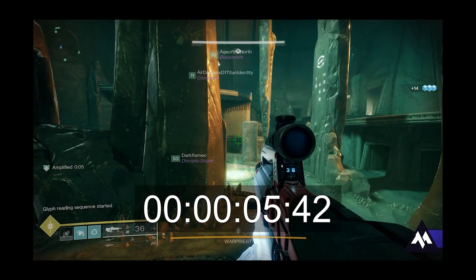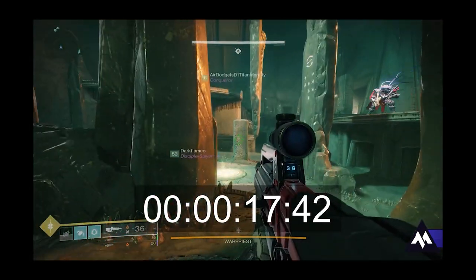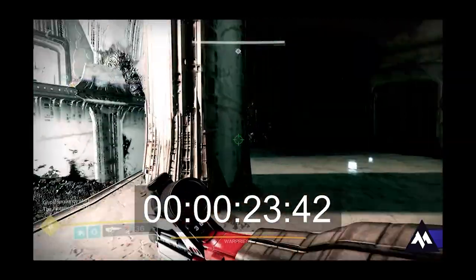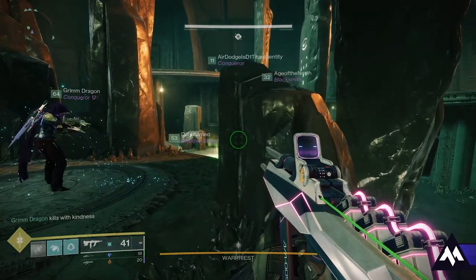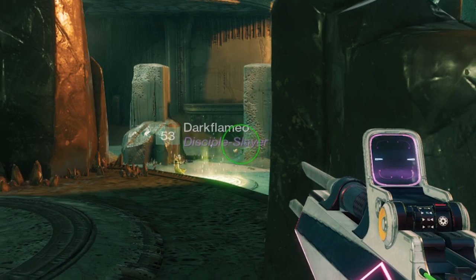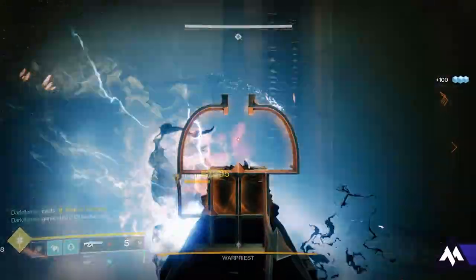Did you know that you have a full 20 seconds once you start the glyph reading to actually begin the process before the Warpriest kills you? Use this cheese instead: once the glyph reading sequence starts, have the person on the left and the right stand on their plates, then have the center person step on, off, and back on the plate. It will auto-complete and cheese the sequence.